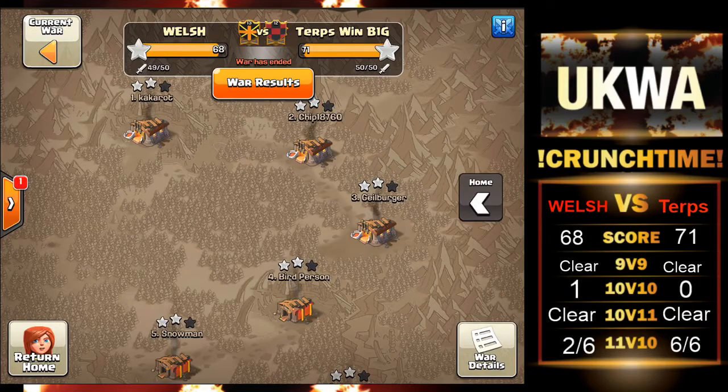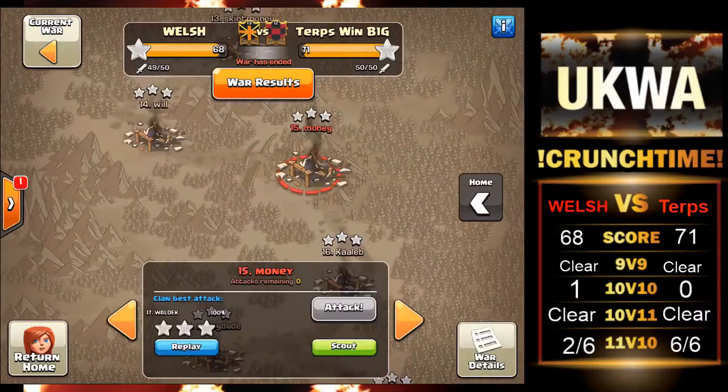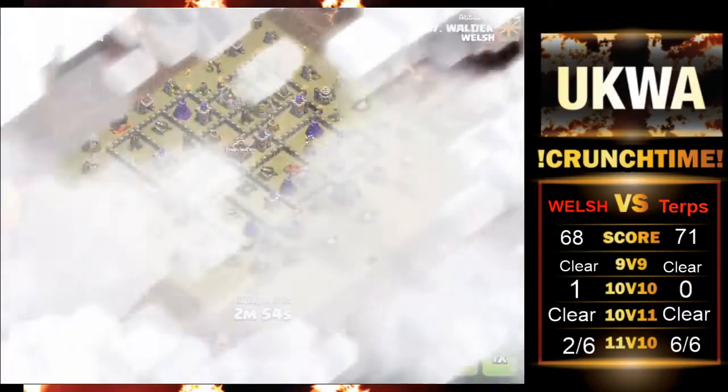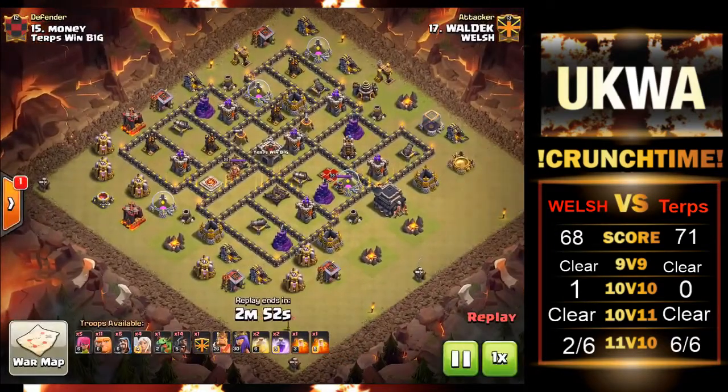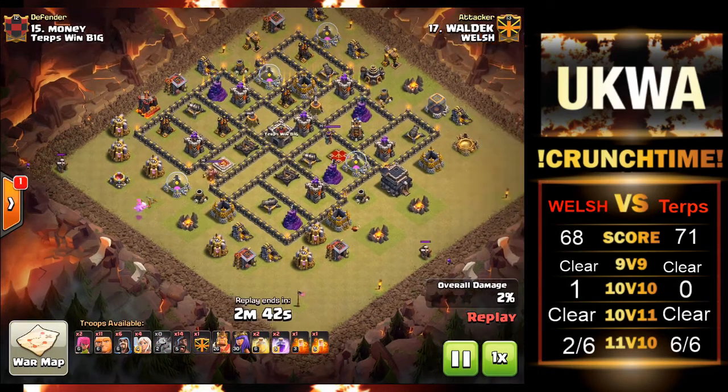We're going to go straight into our attacks, and there were some very good 9v9s. If we make our way to number 15, it's going to be Wall Deck here. Wall Deck is going to go classic with the HGHB strategy — dumping those giants with four healers behind them, with the bowlers and kill squad. I actually don't know why it's not more popular, due to the fact that anti-air bases are becoming very popular at the moment, and those healers aren't going to be locked onto those giants due to the fact that they're all crowded in one area of the base.